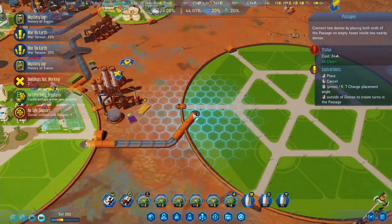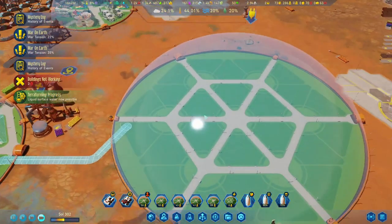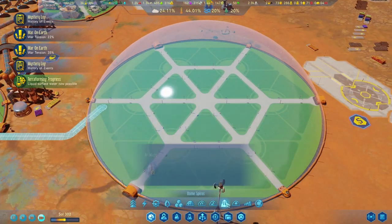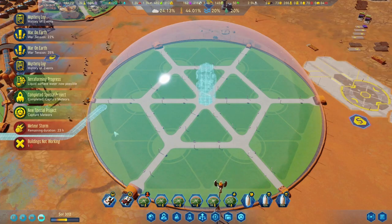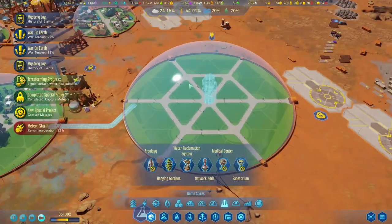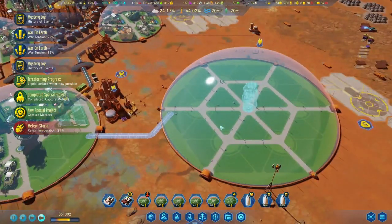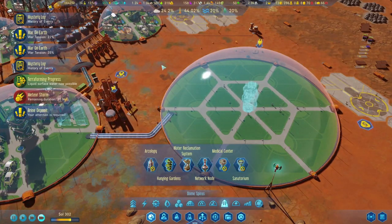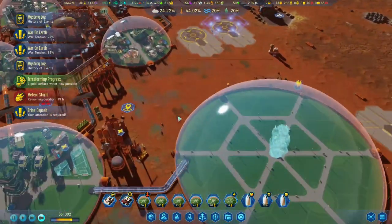Let's have a look - where can we connect this to? Five minions off to work. We've got the meteor storms now as well. 70 homeless, 64 looking for jobs - we are not doing so good. At least they're not dying. That special project is done - do we have any rockets waiting? Yeah, we got one over here and the other one's almost back.